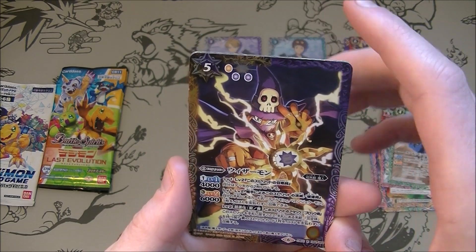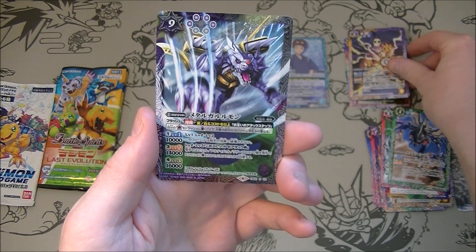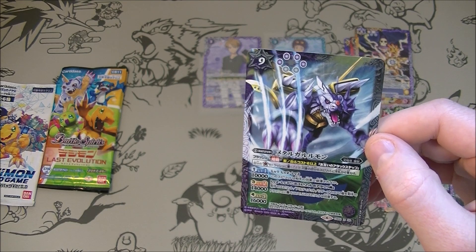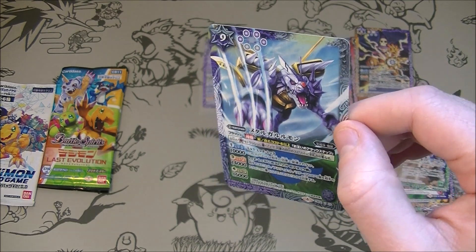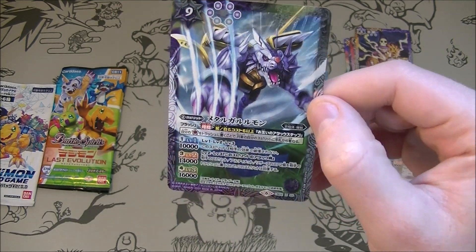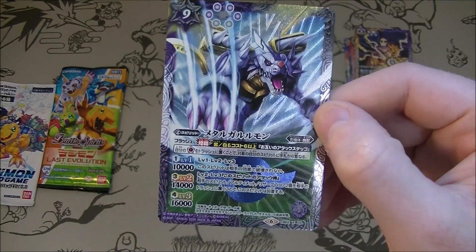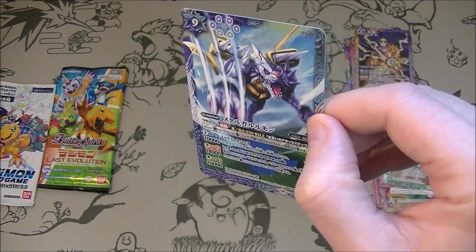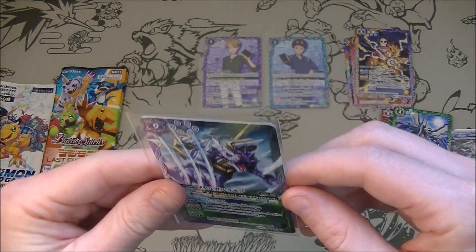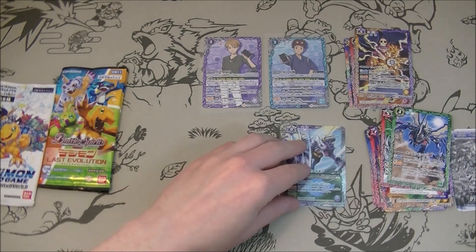We've got a rare Wizzamon. And oh, we've got an X-Rare! Nice. Metal Garurumon - nice. I like the X-Rare. It's textured as you can see. And usually they have an X here, but I guess it's got like the Digimon kind of symbol. Usually it has like a textured X, and this is a textured card - it looks quite nice. Hopefully that is a good one. We will check momentarily. Some of these X-Rares can be pretty good to pull, so I'm very happy with that.